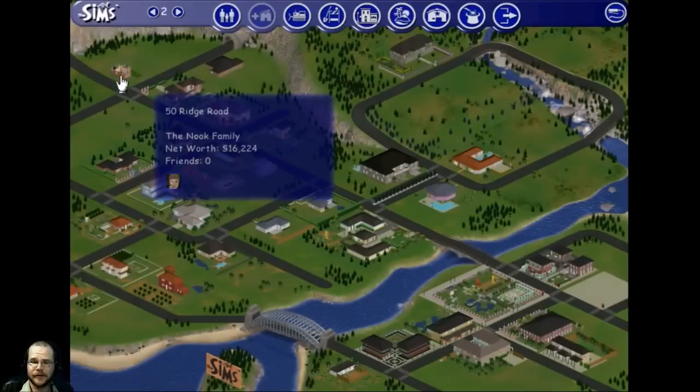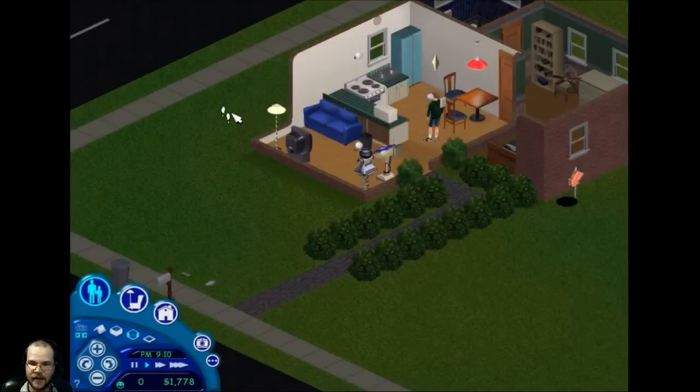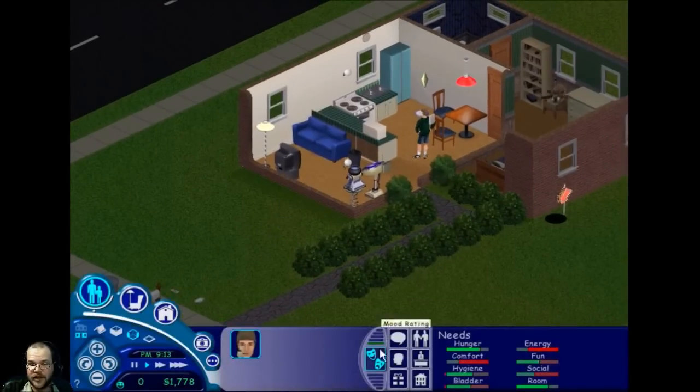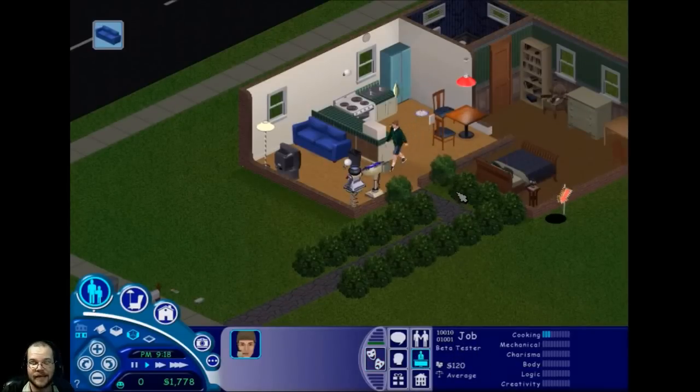Hey everybody, welcome back to another episode of Let's Play The Sims 1. Today we are going to play the Nook Household. The last two episodes we have tried and failed miserably to get a promotion. We are still the level one beta tester in the hacker career. We even changed jobs last time and it didn't really do us any good.